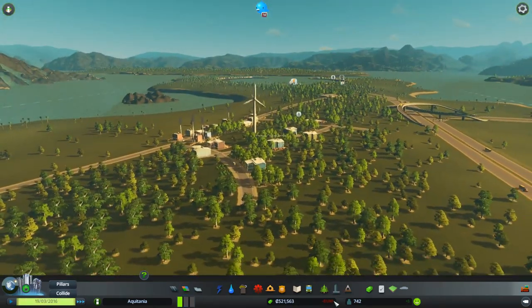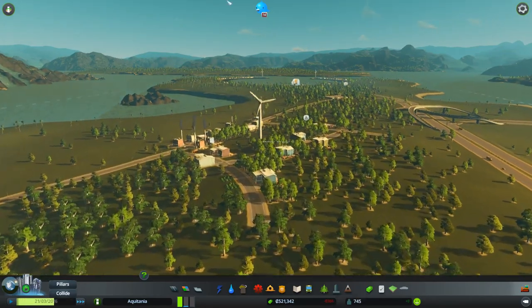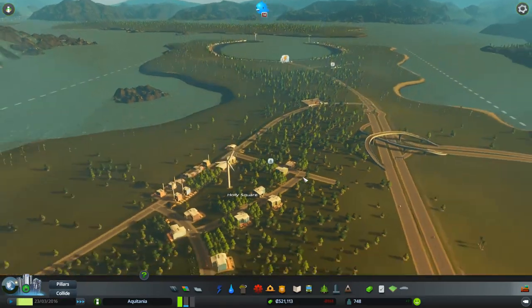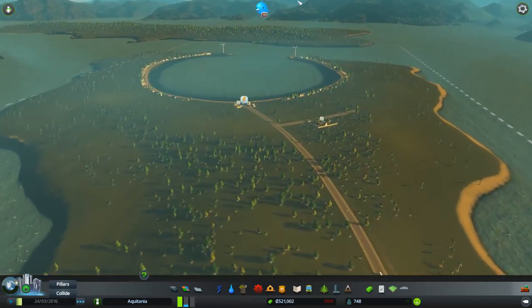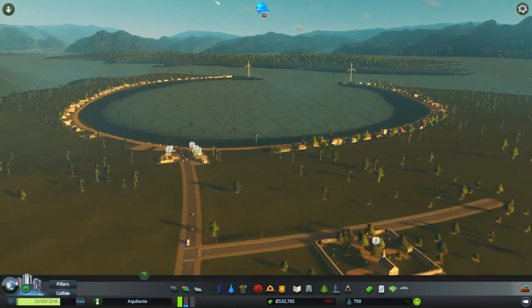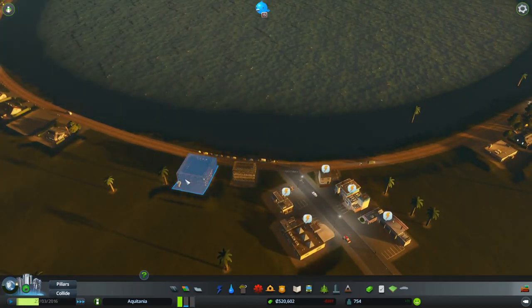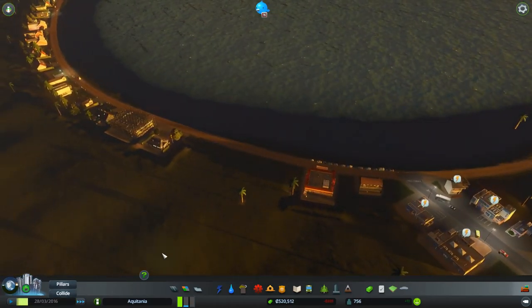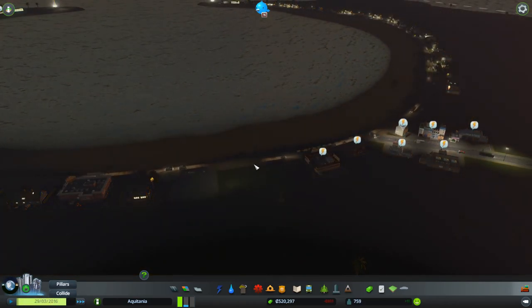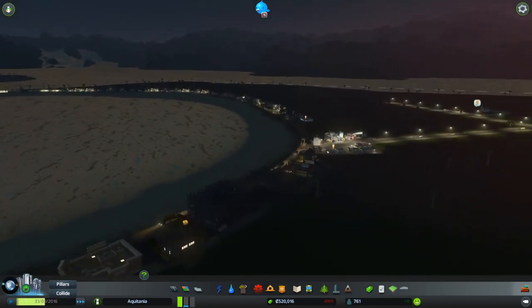We're now losing a thousand a week again but it's coming down quite rapidly. This is complaining about a lack of workers. We haven't put any education in yet but we'll get to that. These need to be connected up to the electricity and they're almost there. Come on — yes! We're hooked up. Excellent. So all of this is now hooked up.